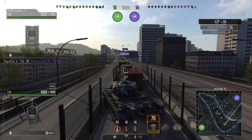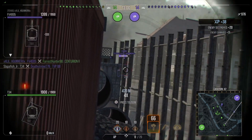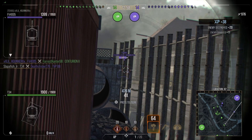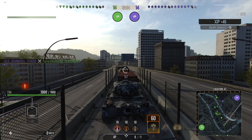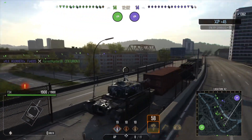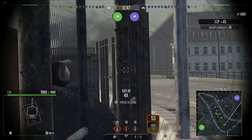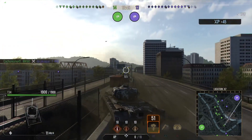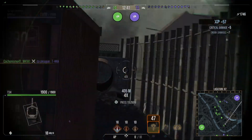I can actually see tanks on the other side of the smoke screen. Right here, I'm going to be using this little container and poking out from one side, then switching sides and poking out to the other side. So if they're waiting for me to poke out the side I just fired from, I won't be there — I'll be on the other side. I'm trying to confuse the enemy, even though currently they're not shooting at me.